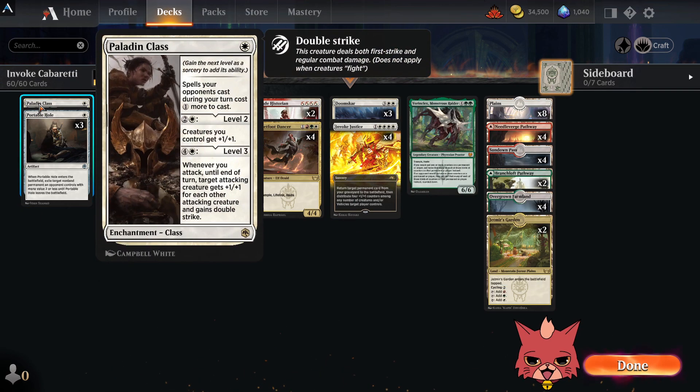The entire deck is built around this concept where we want to hit powerful permanents out of the grave with Invoke Justice. We have a single Paladin Class. The level two is pretty good but there aren't too many creatures to actually buff. We're really looking at the first and third level. First level makes spells your opponent's cast during your turn cost one more. The level three, for five mana, gives an attacking creature plus one plus one for each other attacking creature and double strike — which pairs beautifully with our trample creatures.